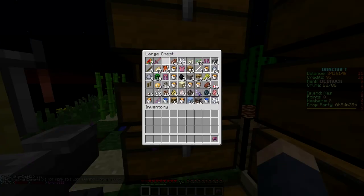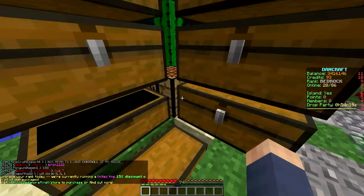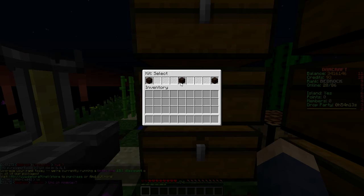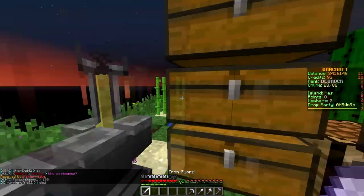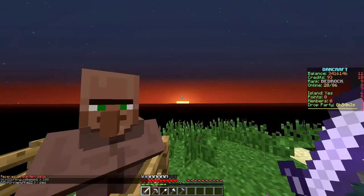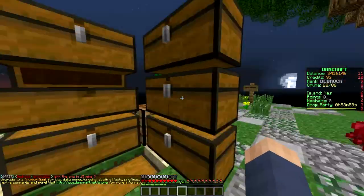I'm actually gonna put on this — wait, is this the original armor from the chest? Let me check. All right, let's do kit starter. Sorry, I'm getting distracted. Kit starter daily — oh, I'll take this armor. I want this armor, and I'll keep these tools. Actually I don't really want these tools, so I'm just gonna throw them off the edge, but I'll keep the armor.